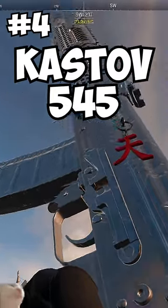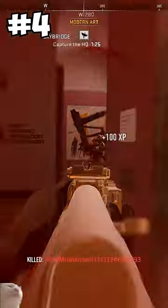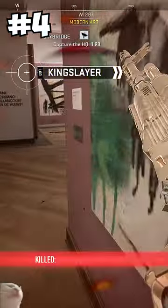At number 4 is the Kastov 545. Talk about a true underdog story. The 545 was the biggest piece of shit I ever used on launch, but then out of nowhere, it came into its own.